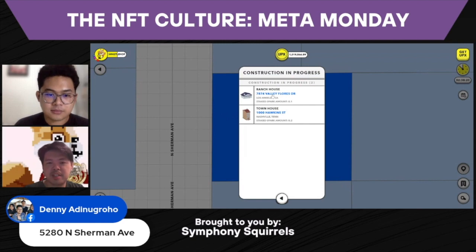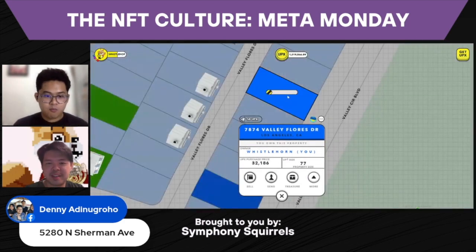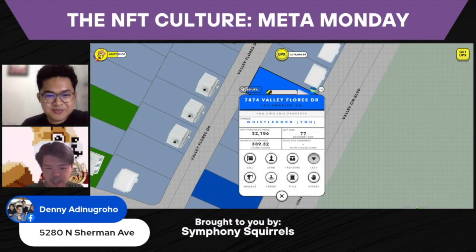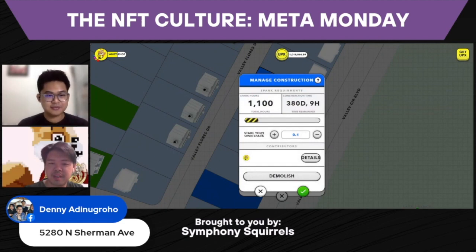So over here, my Sparks is being staked into a couple of places. For example, if you want to build a house — there you go, it's in progress. All these are houses that are being built, you can see over here. So you have to stake this, you have to put your Sparks into the area. You can stake your Sparks.